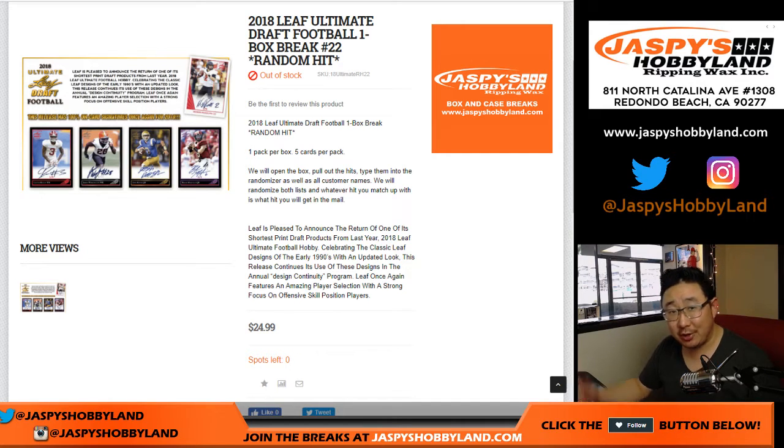Good afternoon, everyone. Happy Tuesday. Our start to the week will be 2018 Leaf Ultimate Draft Football, one box random hit break number 22.